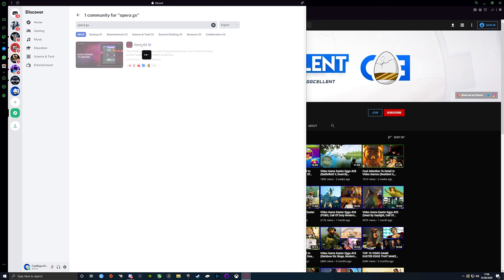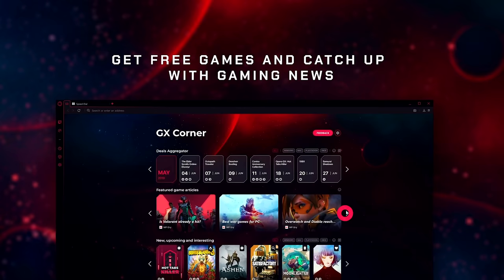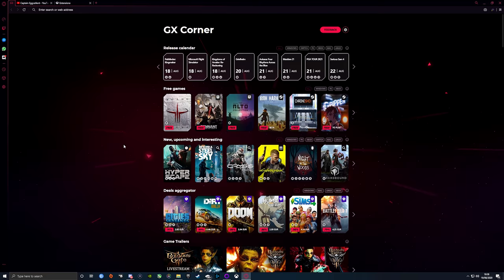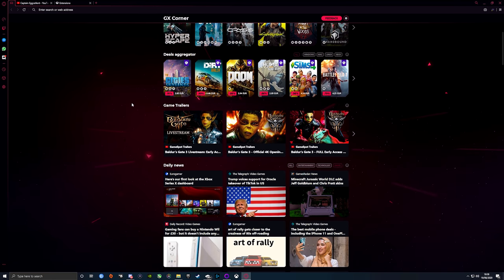Speaking of Discord, Opera GX has its own Discord server where you can find giveaways and competitions, so make sure you check that out too. One of my favourite features in Opera GX is the GX Corner. It's a place that gives you the latest gaming news, tells you about any free games that may be available, and also keeps you up to date with new and upcoming games. In the fast-moving world of gaming, the GX Corner is a lifesaver.